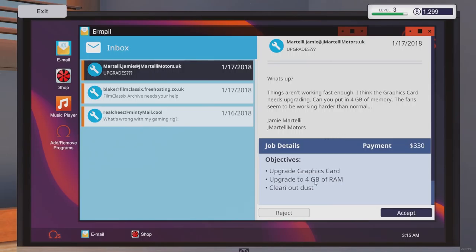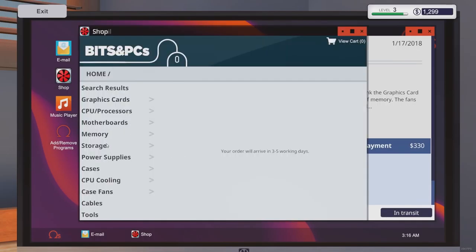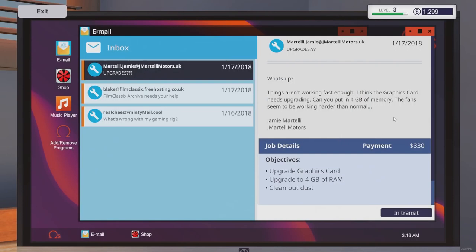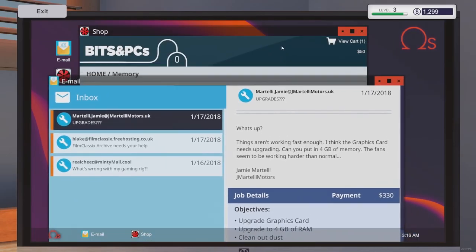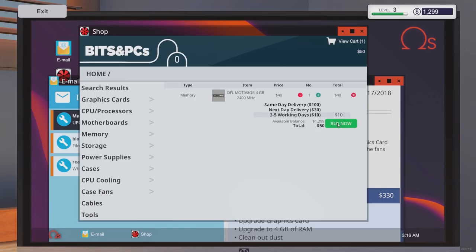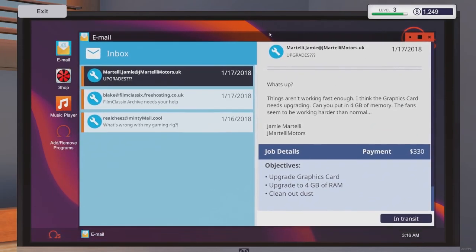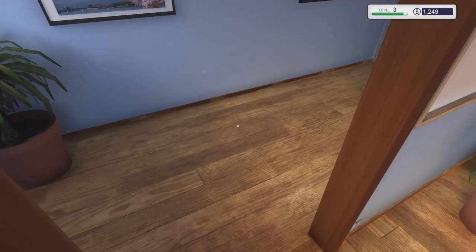Another job - upgrade graphics card and four gigs of RAM. Things aren't working fast enough, they think it's the graphics card and also want four more gigs of RAM, fans seem to be working harder than normal. I don't know what kind of graphics card they need though - I don't know what they currently have. So I can go ahead and order the RAM, and I'll wait until it shows up before ordering the graphics card. Going to the shop - three to five days shipping, doesn't make any sense to rush it when I don't even know what graphics card I need.